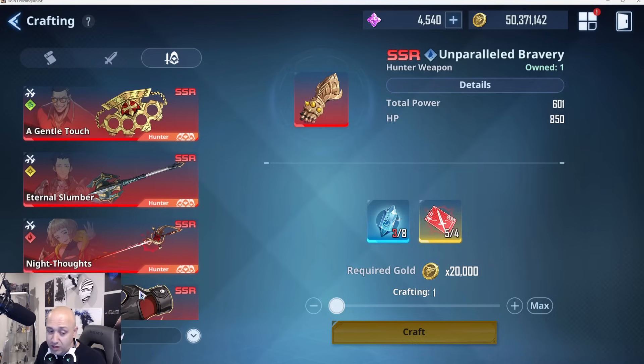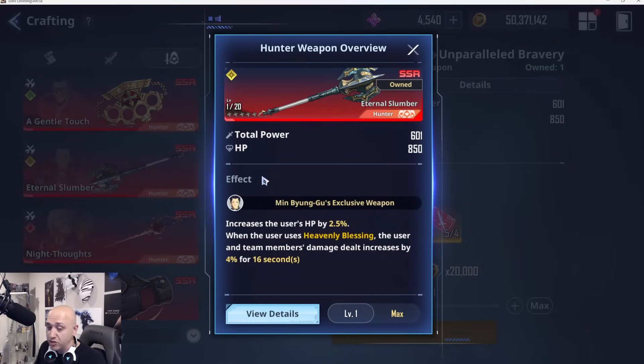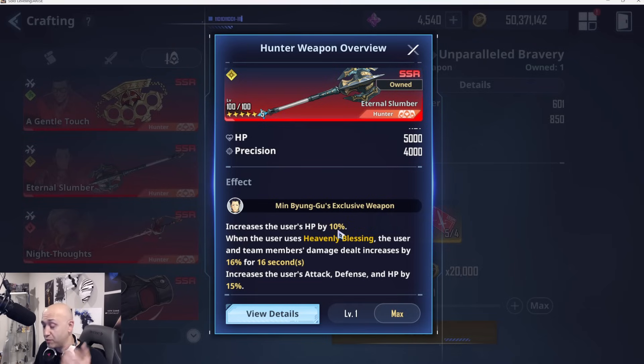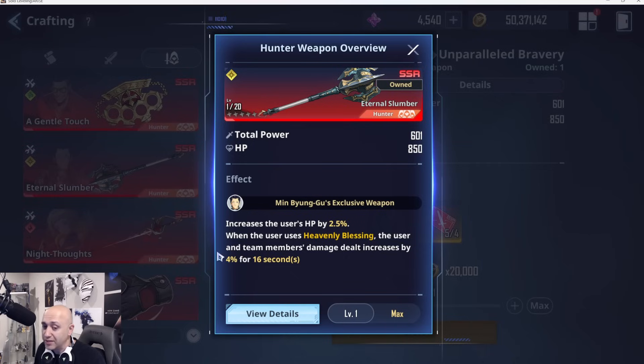Number three is Min. He has beautiful synergy with all characters. First, it increases his HP by 2.5% and also has an HP up bonus, so it benefits both ways. When the user uses Heavenly Blessing, the user and team members deal an additional 4% damage for 16 seconds — at max that's 16% more damage, which is insane. This works on all fronts: attack spec, HP spec, or defense spec — everybody gets a full damage dealt increase.